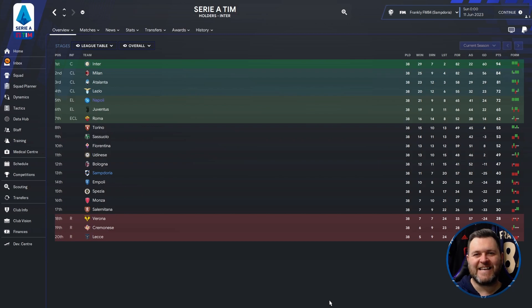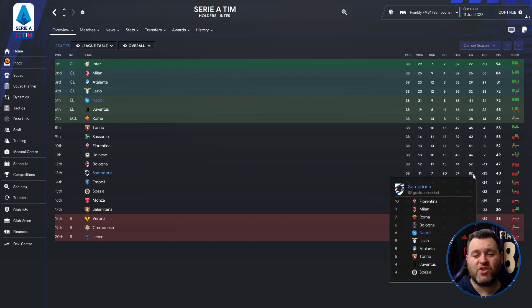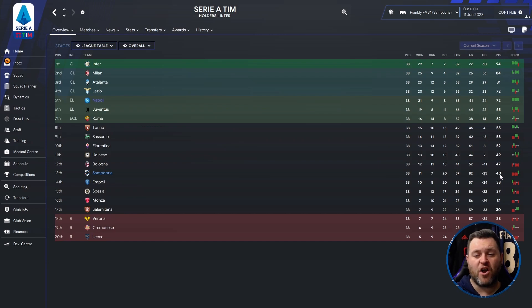The final team of the tactic test is Sampdoria over in Italy, and we can see that they haven't performed very well with this tactic at all — finishing 13th in the league. Breaking down their 38-game season: they only won 11 games, drew 7, lost 20, scored 57 goals, conceded 82, had a minus 25 goal difference, and finished on just 40 points. That's 22 points behind Roma for the Conference League place, 25 points behind Juventus for a Europa League place, and a massive 54 points off of league winners Inter Milan.